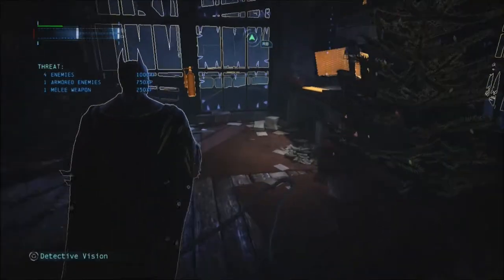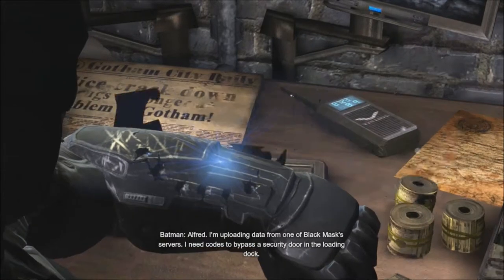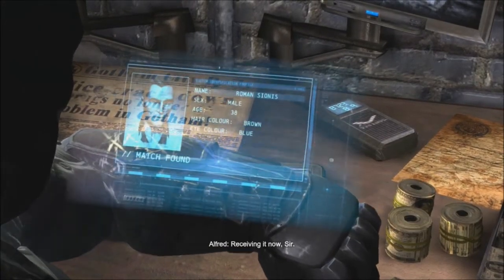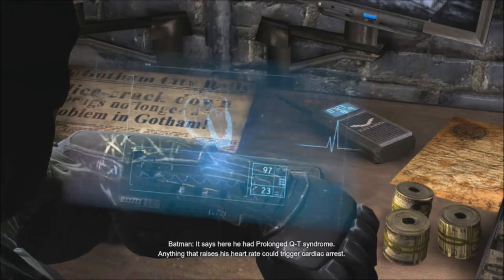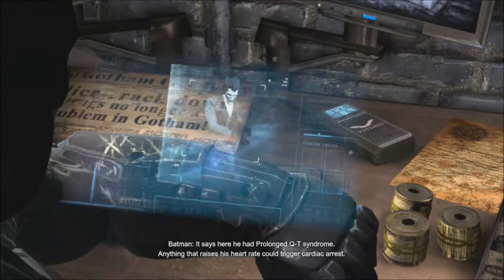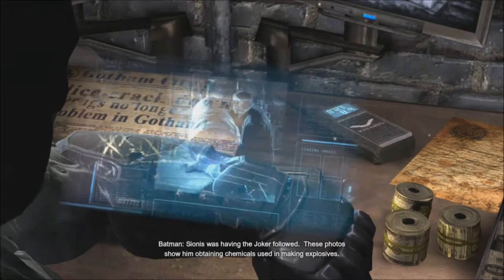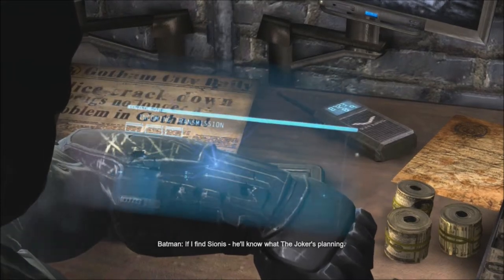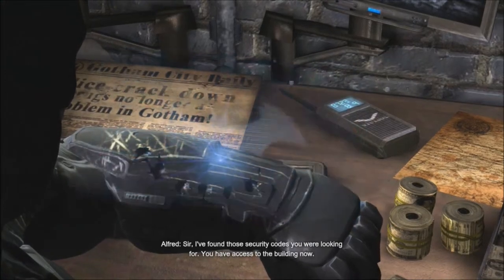I believe this computer is what I need — I need to hack it. Alfred: 'I'm uploading data from one of Black Mask's servers. I need codes to bypass the security door in the loading dock.' Alfred: 'Receiving it now, sir. Interesting — Cyanus had a pacemaker implanted. He had prolonged QT syndrome; anything that raises his heart rate could trigger cardiac arrest. Cyanus was having the Joker followed — these photos show him obtaining chemicals used in making explosives. If I find Cyanus, he'll know what the Joker's planning.' Alfred: 'Sir, I found the security codes — you have access to the building now.'